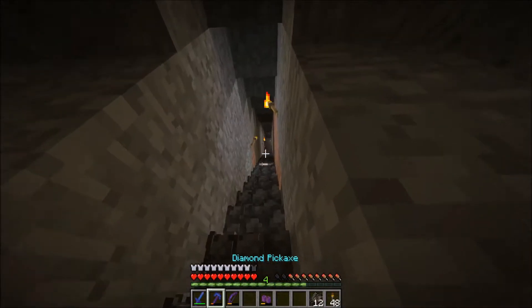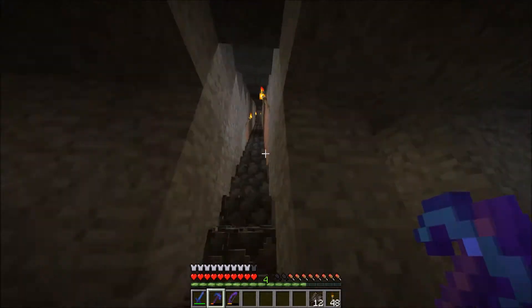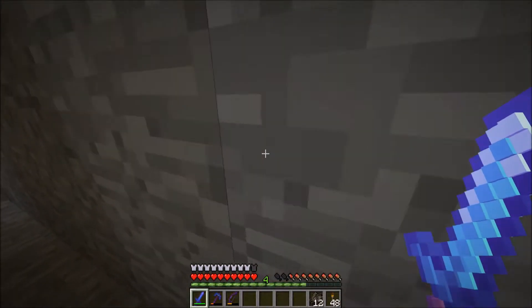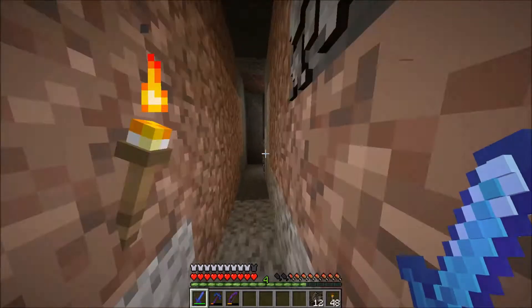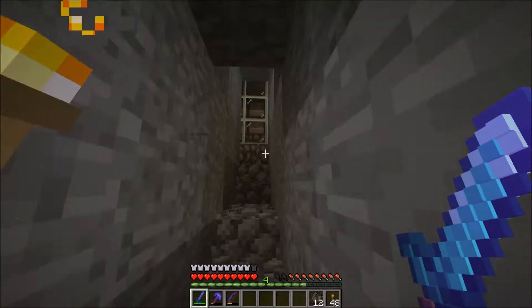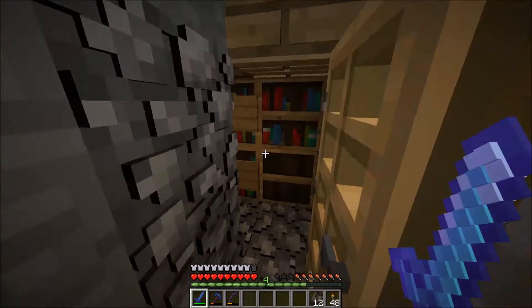I don't have enough levels to do all this right now. What I want to do is add Unbreaking 3 to these boots, and then I probably can't add Depth Strider yet. I'm adding Unbreaking 3. And I have shiny Diamond Boots!